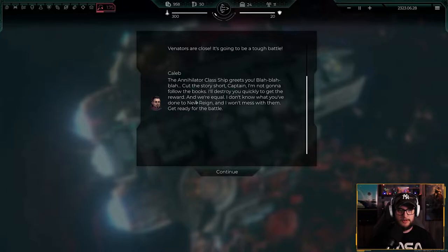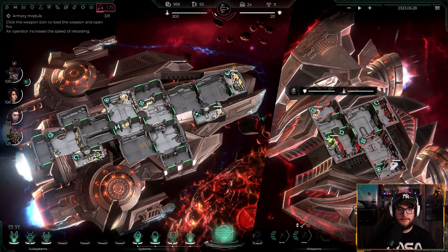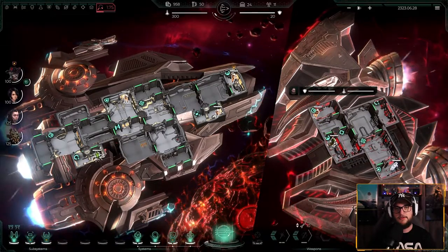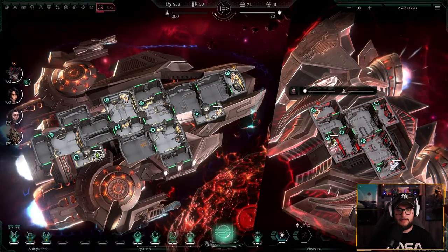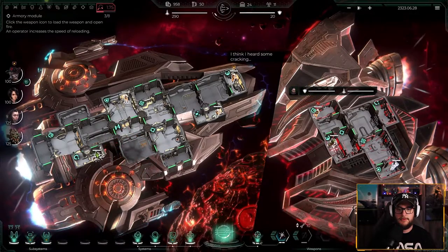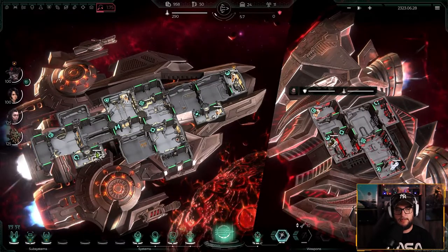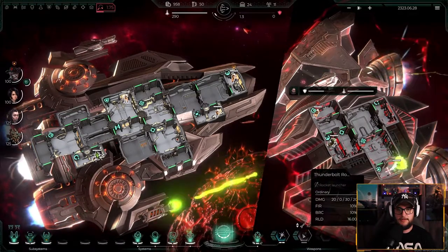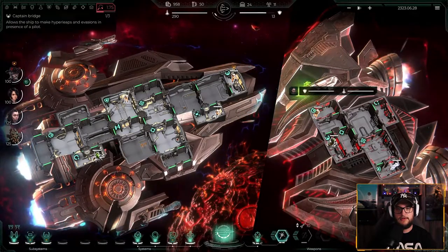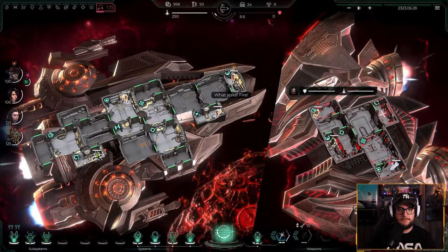Cut the story short, Captain — someone is not going to follow the book and wants to destroy us quickly to get the reward. So we are hunted — let's fight. Since we have one person in our scanning station, we can actually see inside the other ship. Down here to the right we can fire at specific stations. If we want to bring down the shields first, we can do that — hit them enough and they will stop working. We can even trap them inside their station by targeting the doors. The music is nice — a little bit like Star Trek, especially Voyager.